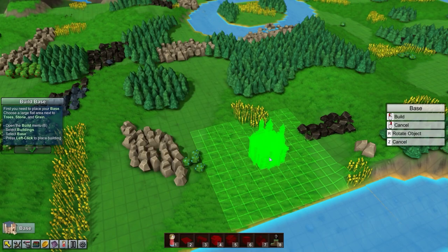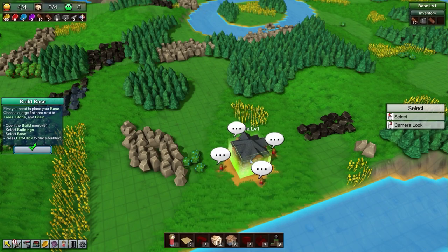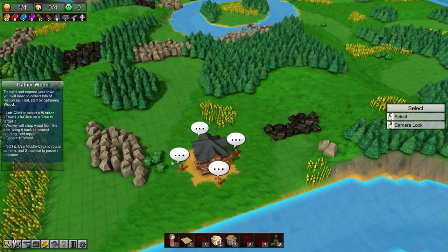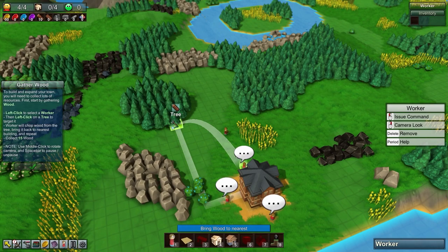This is kind of like Factorio, but if Factorio was an RTS — you've got more overall control rather than controlling a single character. We've got our four villagers. We need to take a worker and get some wood, so we'll put a couple guys on chopping trees.